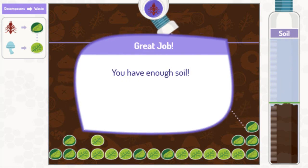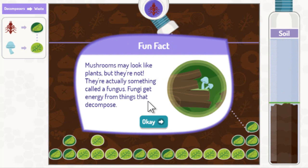You have enough soil! Mushrooms may look like plants, but they're not. They're actually something called a fungus. Fungi get energy from things that decompose.